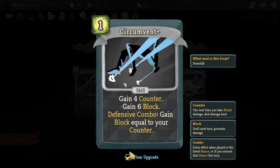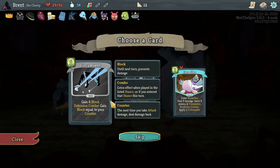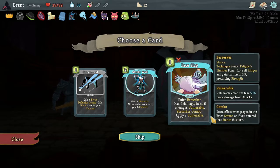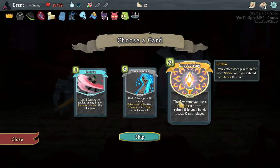Circumvent - gain six block and four counter. So it would be this would actually be ten block for one once you upgrade it, and four counter. Or better. And a Berserk - twice. I think we'll take a face slap. Oh, we didn't even see this one - the first time you use a combo each turn, return it to your hand, it costs zero. Pretty good, especially with the stance dances.